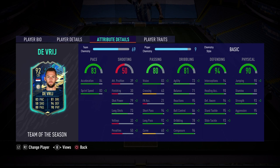Reactions are basically the same, so that is good. Ball control — advantage de Vrij. And the biggest thing, in my opinion, is the composure of 96. De Vrij is so much more clutch than Romero. I believe Romero has 83 composure, so a plus-13 advantage for Stéphane de Vrij.